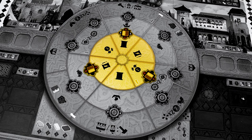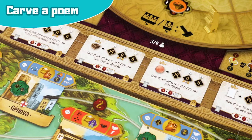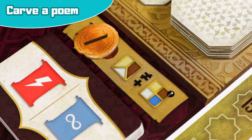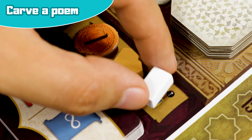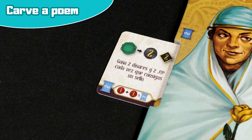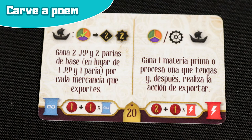Now we'll move on to the main actions found in the inner rondel. Carve a poem: first, choose one of the available major or minor poem cards you would like to carve and place the dinars indicated on the card onto the poem carving scaffold. Then place one mandatory base material as denoted on the scaffold and, if you wish, one additional material which must be different from the materials used. Once done, take the card and place it in your workshop and receive the prestige points corresponding to the quality of the materials used. Blue poems are placed on the left, red poems on the right, and grey poems at the bottom of the workshop.